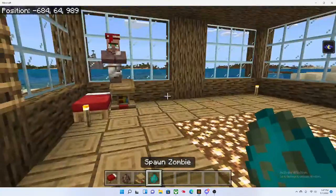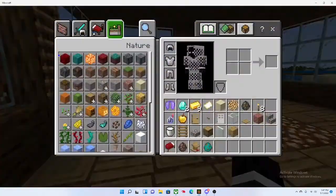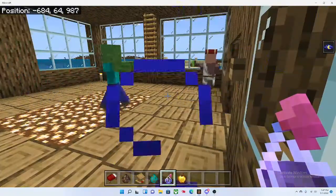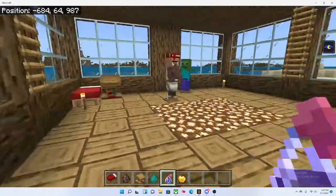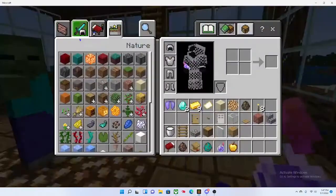So once the difficulty is on hard, you want to summon in your zombie, and then you want to get a potion of weakness and a golden apple. As you can see he turned into a zombie villager.